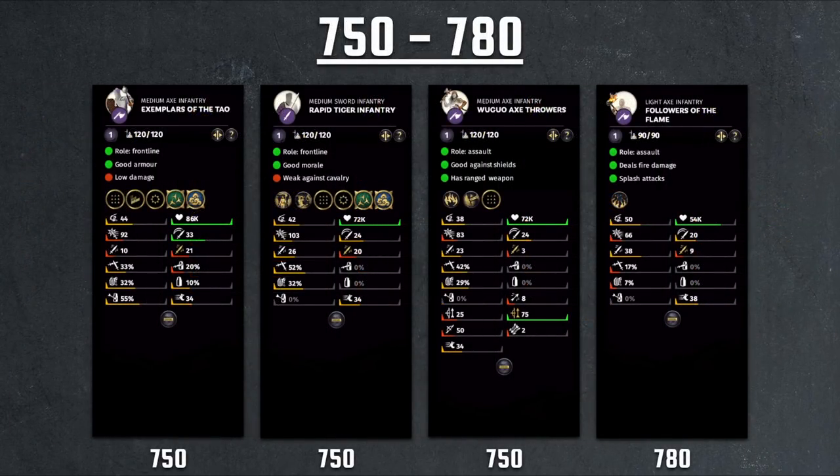Moving up to 750–780 cost, we have the Exampler of the Doll, available on Zhang Bao and Zhang Liang only at Tier 2. Their damage is a little low, but their health is really high — at standard 120 unit size most units have 72k health, but these somehow have 86k, a small bonus. They have decent defensive stats, but overall the cost isn't worth the little bit of extra health, especially since they don't do a lot of damage.